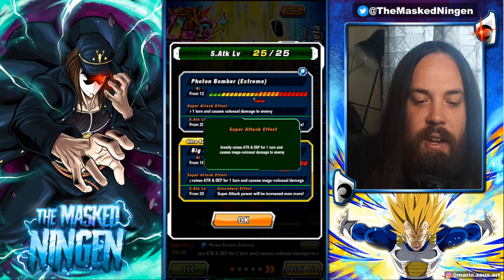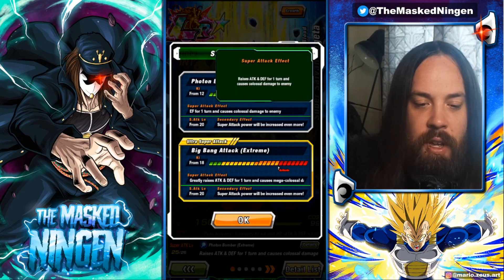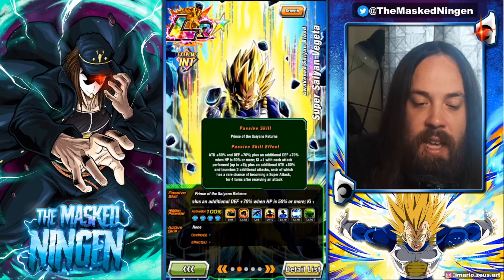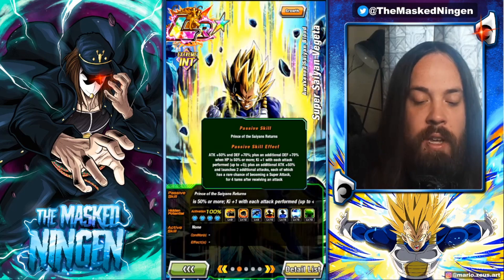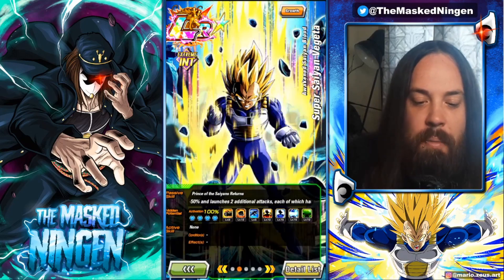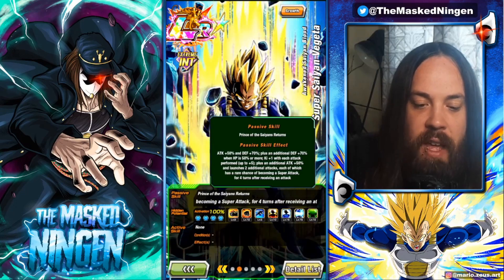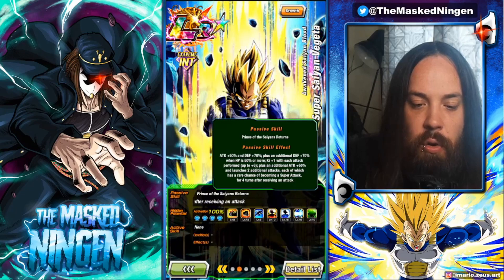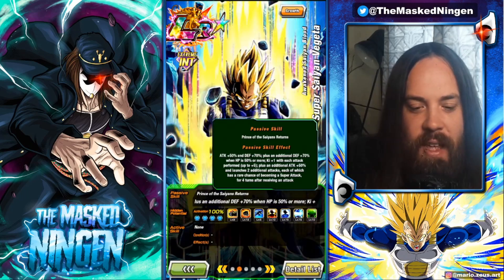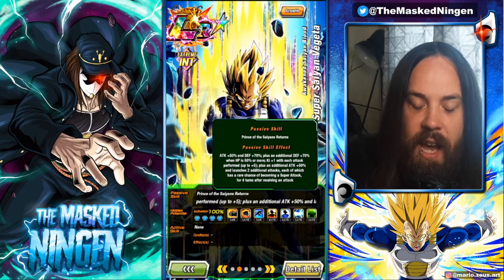In terms of his super attacks, his 12-ki raises attack and defense for one turn and does colossal damage. His 18-ki greatly raises attack and defense for one turn and does mega colossal damage — a really good super attack effect, and if he gets an additional you're getting that extra raise too. His passive gives attack +50% and defense +70%, with an additional +70% defense when HP is 50% or more, which makes him a bit risky for difficult content.